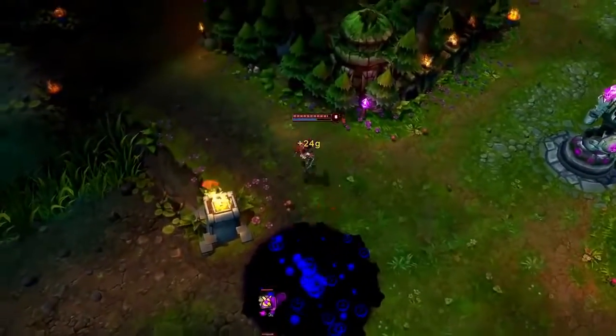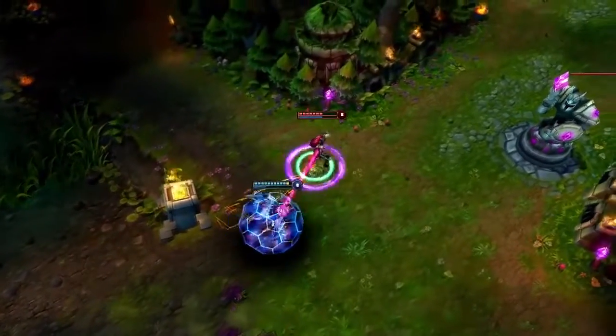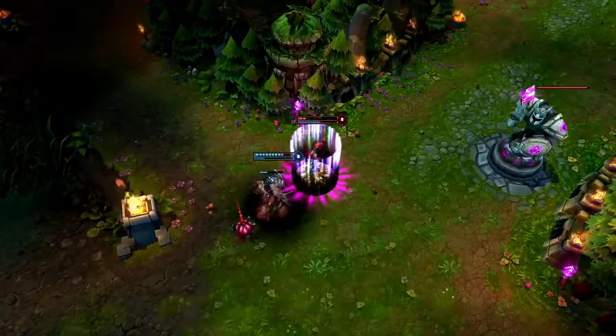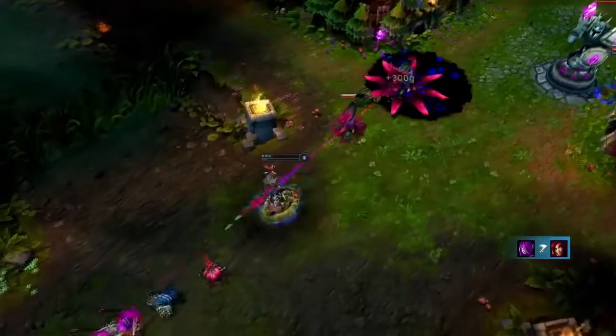Zyra's passive, Rise of the Thorns, means you can always claw back from difficult fights. Here, Morgana runs in on Zyra with Soul Shackles. However, after Stranglethorns, summoning a Thorn Spitter, and locking Morgana down with Grasping Roots, Zyra can kill her with a final shot from Rise of the Thorns.